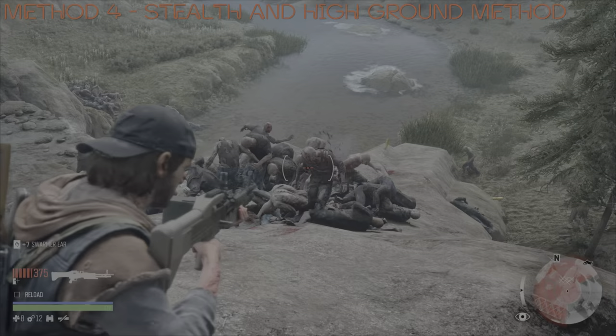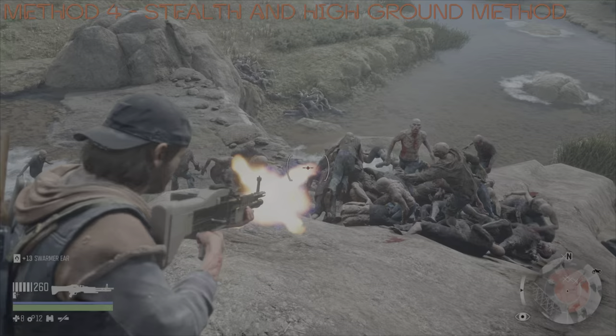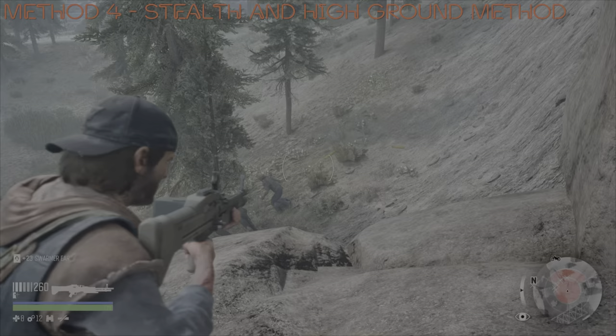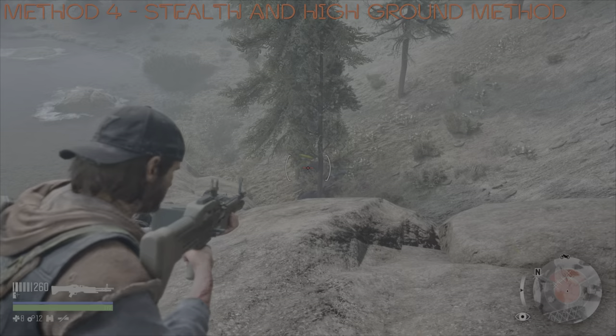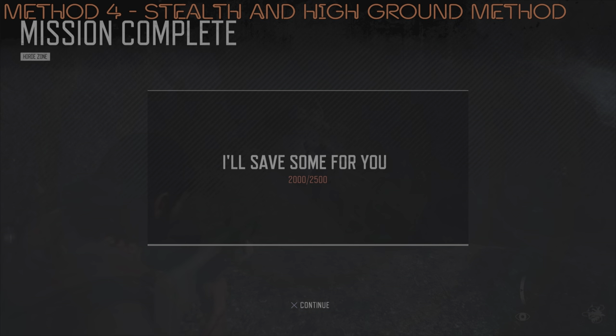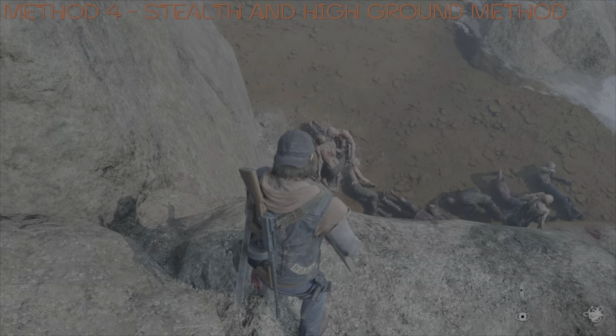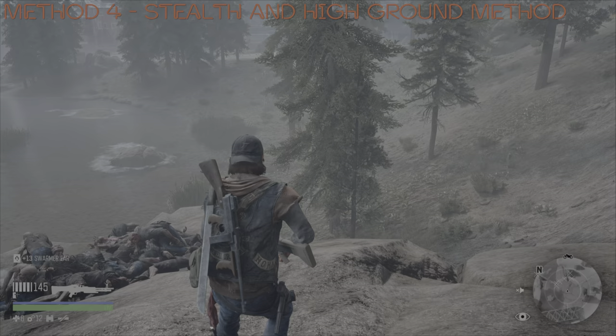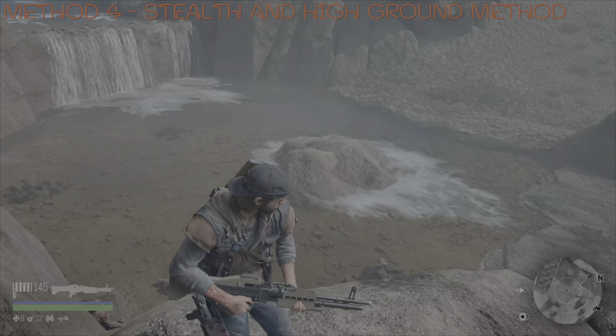Once they actually get onto the rock area, I turn my attention to this spot here because they're a bit closer and the gun will do more damage. They're basically just bunching up very nicely, so the gunplay is so easy to take them out. Because I have taken out the vast majority of the numbers using stealth, I basically don't have to worry about any of them actually reaching my position. That's usually the only way you get any of the Freakers reaching this position — through high numbers. So by using the stealth method first, you do not have this potential problem. And there we go folks — that is the Sawmill Horde done and dusted using this method. The only thing against this method is that it uses up a lot of resources in the first part when you're using stealth. But other than that folks, this method is solid.